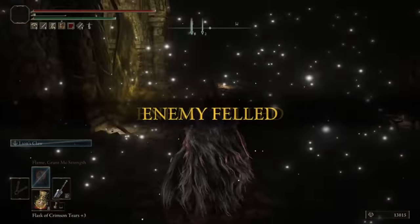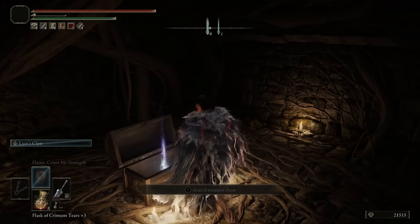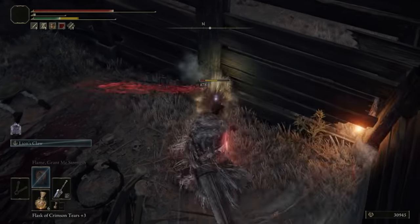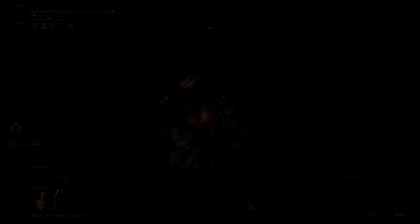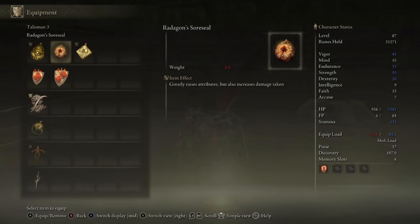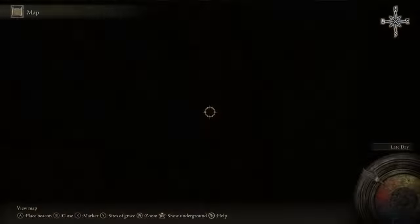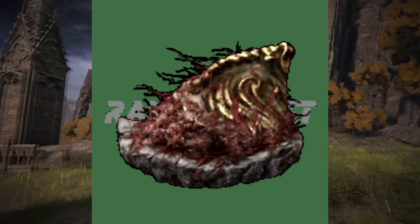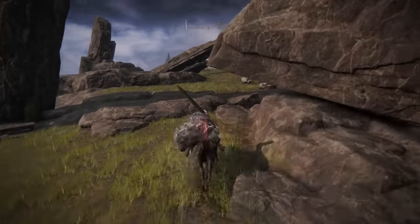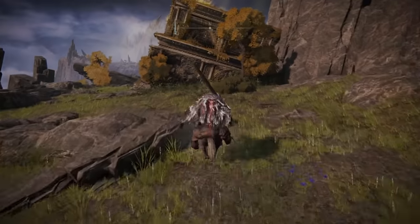Before all that, I wanted to complete this build a little bit more, so I did some Talisman grinding. I got the Sword Talisman, which basically just increases all my stats, and then decided to get another one. To complete this build, I needed the Shard of Alexander — to get this, you need to complete the Big Teapot Boy's questline. This Talisman is basically one of the best in the game; it boosts all your attack skills.